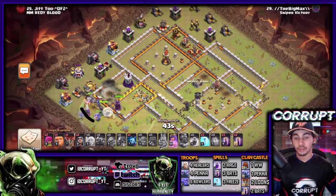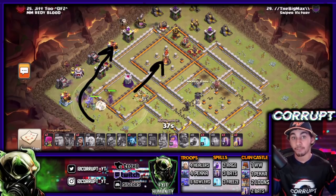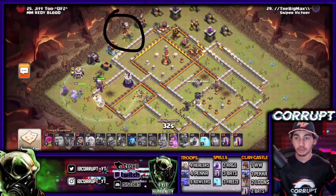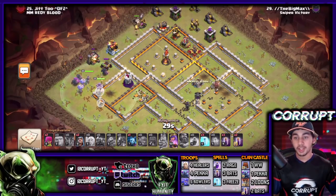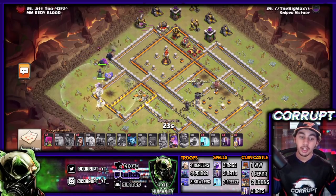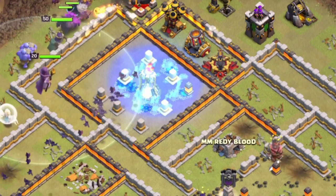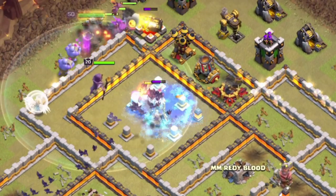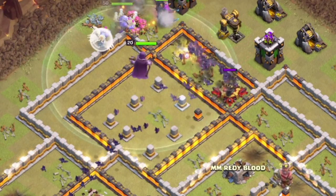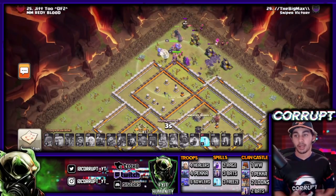Notice in this example we're not dropping the Bats from the top side - what we're trying to do is actively create that funnel for the Bats to get right over to the Multi Inferno. We're using a Giant and a Balloon up top to take that out. Once we take down the Wizard Tower, we have free reign for our Bats to take down the last splash building. It's just a matter of being patient - waiting until we can drop in the Bats, the freeze spells, and take down the last couple defenses.